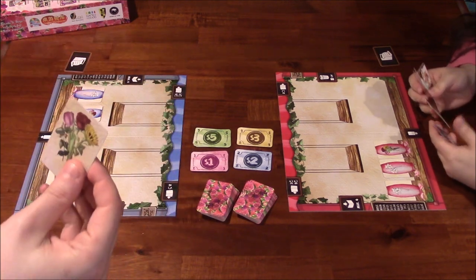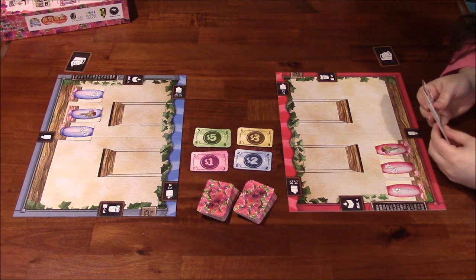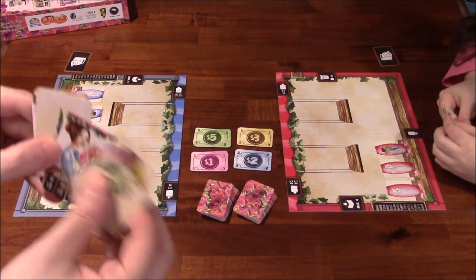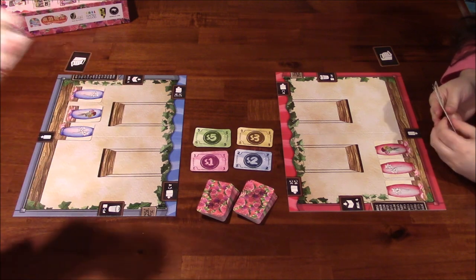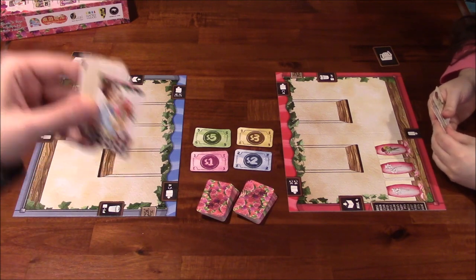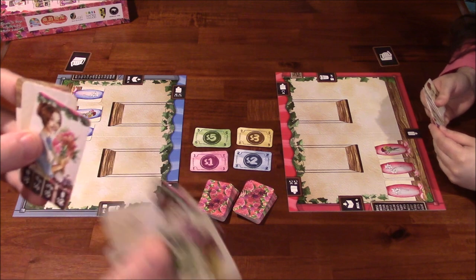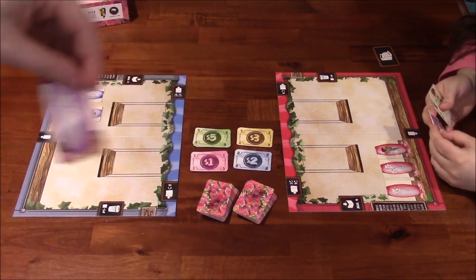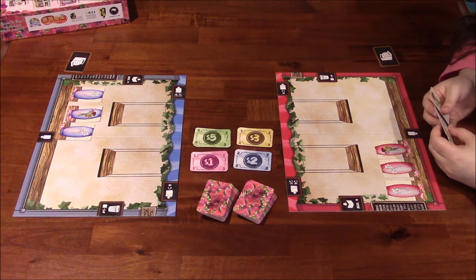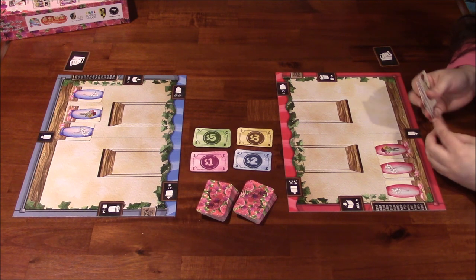If you draft a flower, you can put it into storage or into the appropriate vase if it matches. Order cards go off to the side into storage, and at any time during the game you can fulfill one by discarding a flower or vase from your tableau or storage to get money. You can also sell a vase with a flower grouped together in your tableau for extra cash. Vases go into your player board. Salary cards act as money, and any money drafted goes immediately into your cash register.